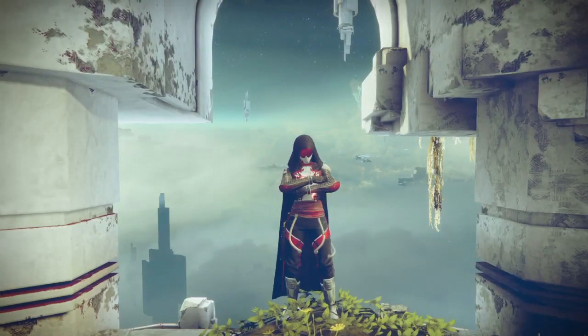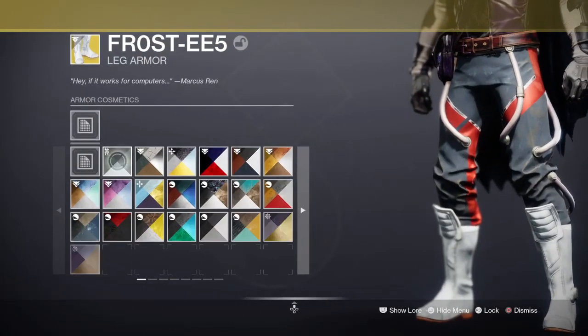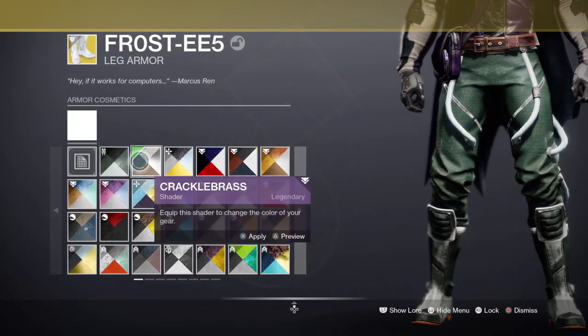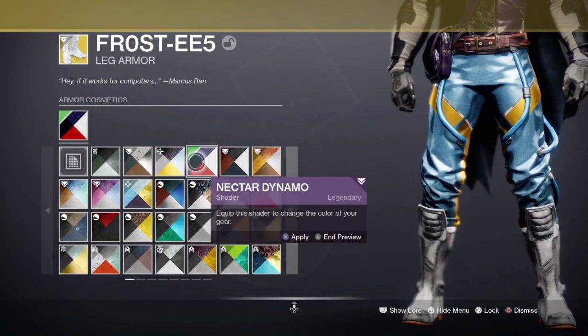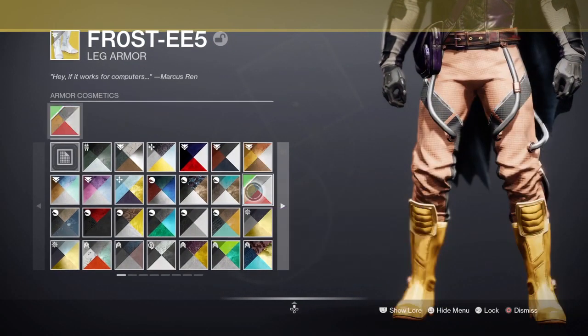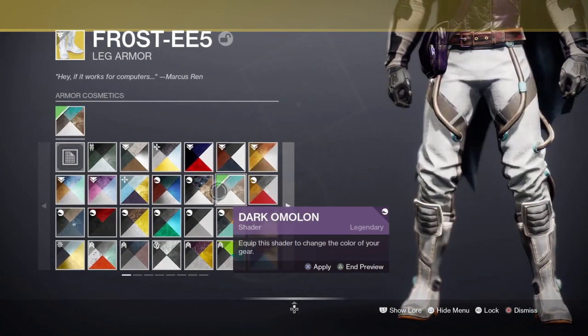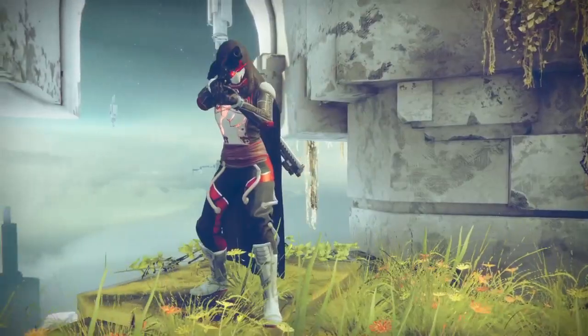Number two: the Frost EE5s — Frosties, whatever you want to call them — they're the most mid pair of boots in this game. As you can tell, the copper tubes throughout the pants can't really match with the majority of shaders; they just stick out like a sore thumb. You have these nice-looking pants, the metallic belt, and then you have the wire — like, what is it? What does it do? Why is it there?